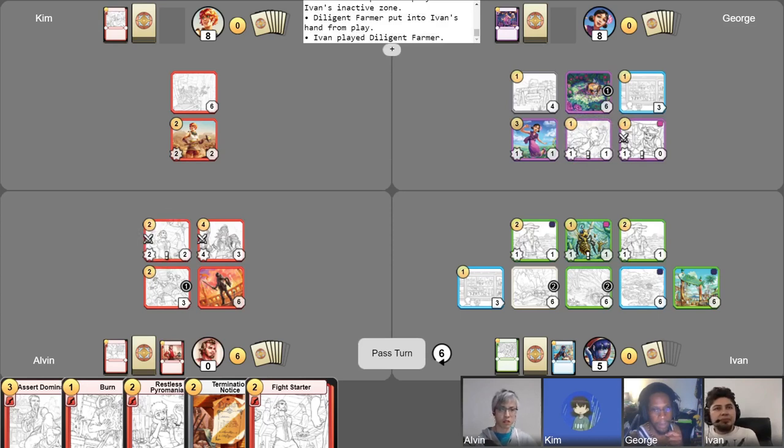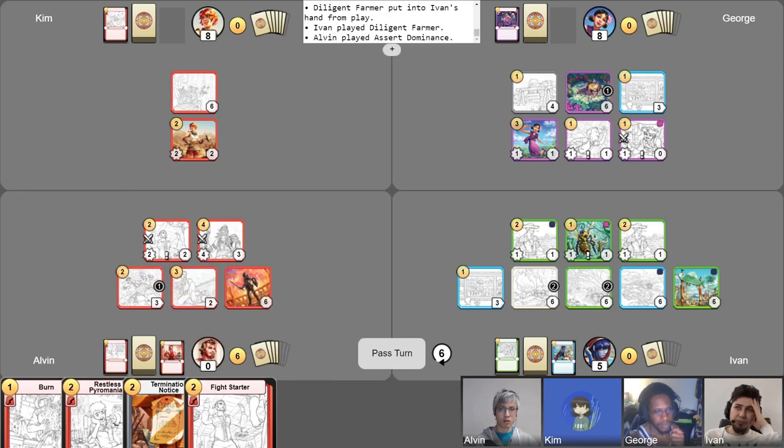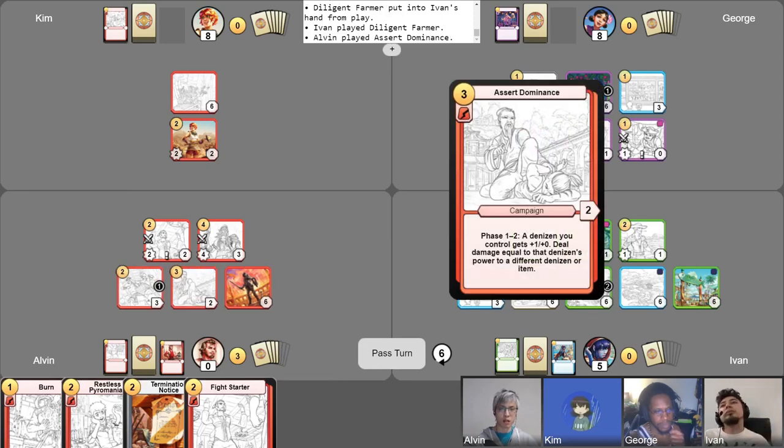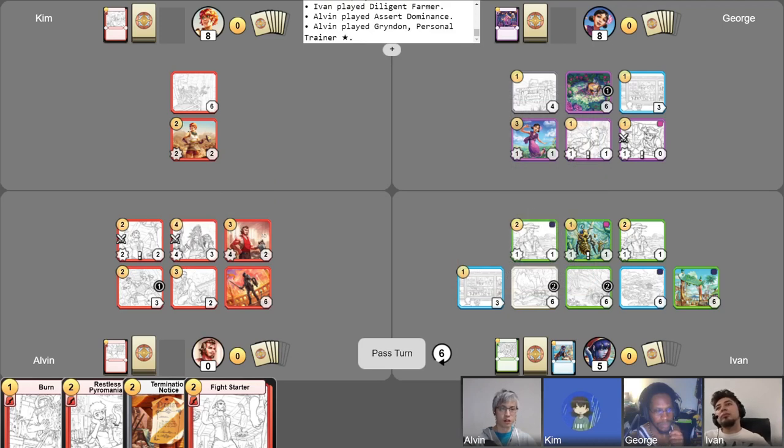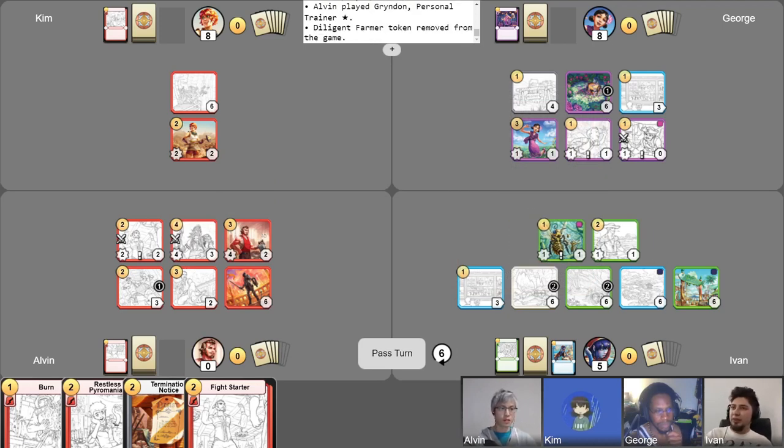Three gold. I'm going to play Assert Dominance, then play Grindon, and make one more attack into your farmer. End my turn — Grindon is going to see these two individuals that have four more power and score three points going up to nine. Using my one gold, passing it to you, Kim.